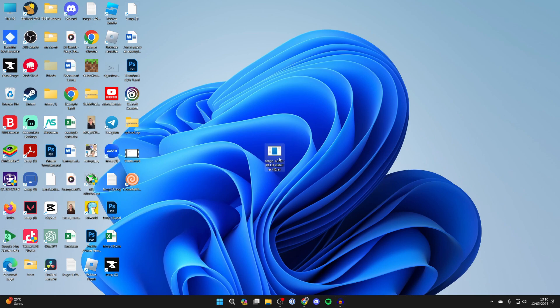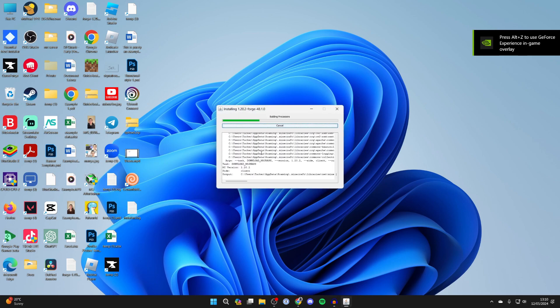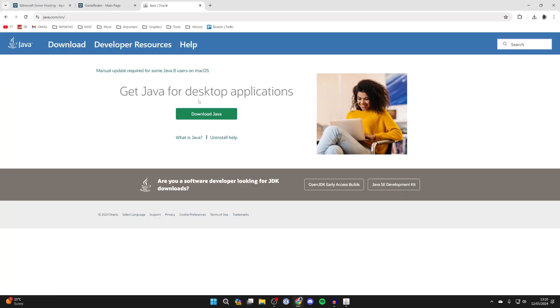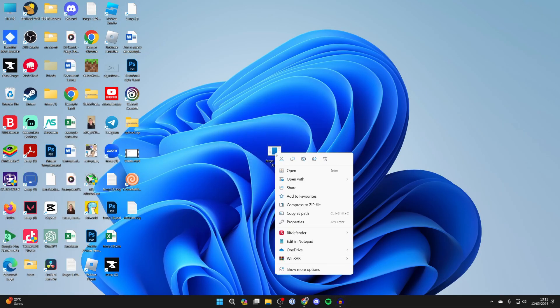Double click on the installer. First we need to install it for our client — Minecraft on our computer — so we can join the server, and other players will need to do the same. If you're struggling to run Forge, you need to get Java. Come back to your web browser, go to java.com, download and install it. Then come back to the installer, right click, click open with, and choose Java.